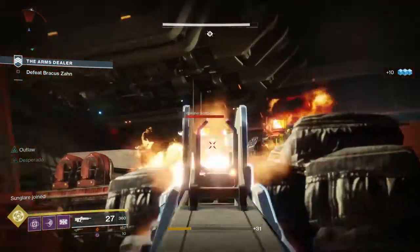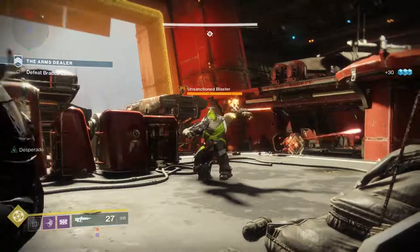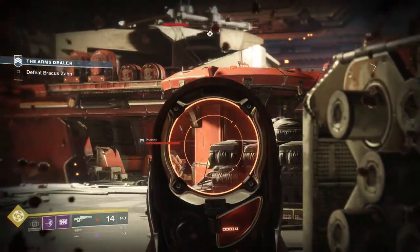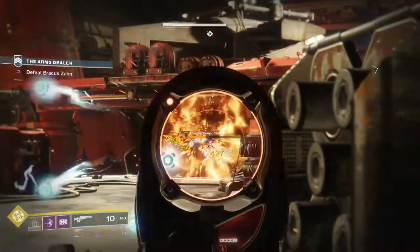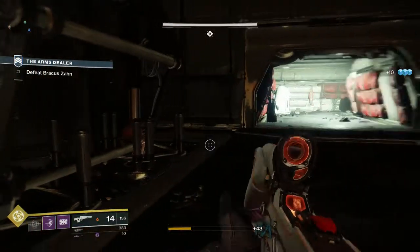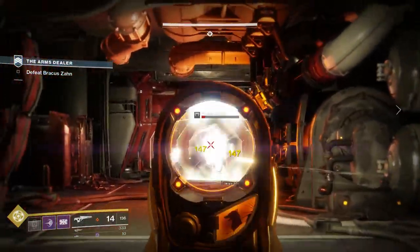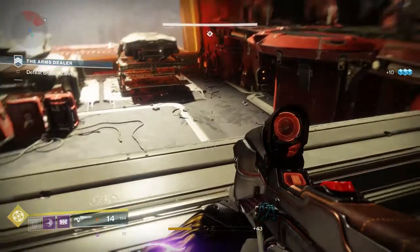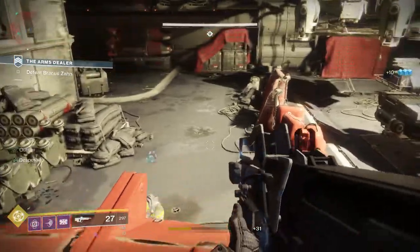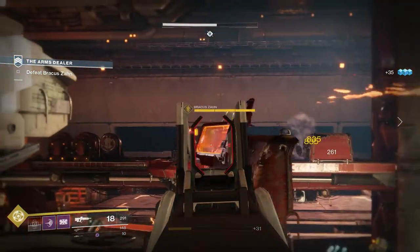Next, a Sentinel Titan exotic: blocking with Sentinel Shield extends its duration and overcharges your shield throw and shield bash — and also increases allied damage for the duration of the super. I like it better if it only increases ally damage while the Titan is actively blocking and taking damage. You're on the front lines with your shield, taking hits from yellow-bar knight boomers, and the more damage you absorb the more damage your allies can dish out. I like that better.